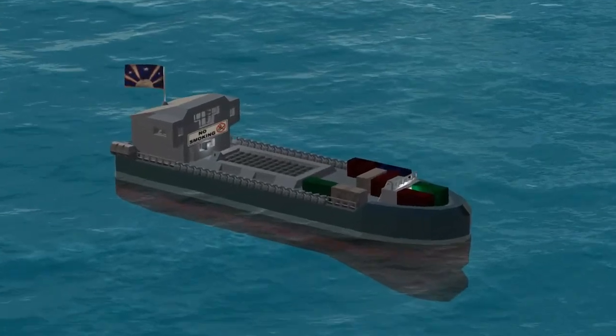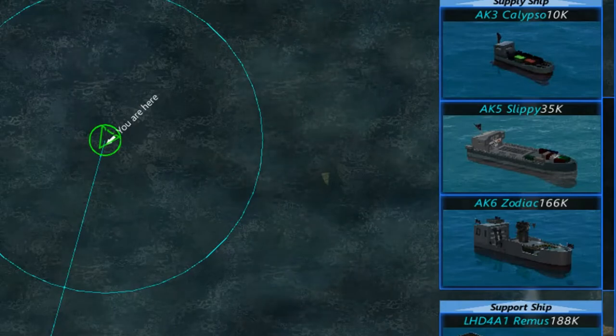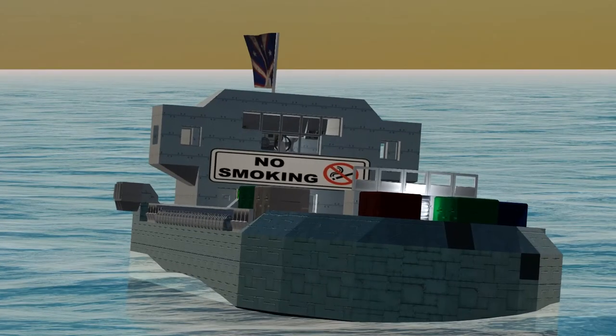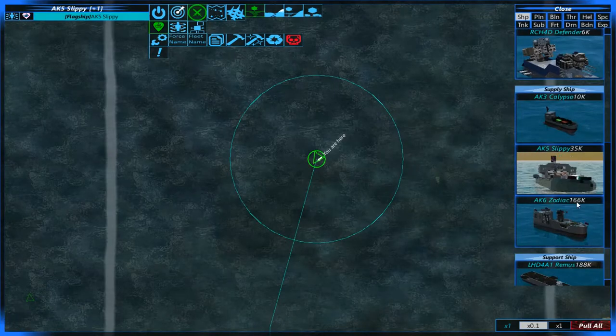It turns out that From the Depths has a built-in real-time strategy mode with its own system for setting unit icons. All you have to do is aim directly at the craft you want and hit the screenshot button, F12.